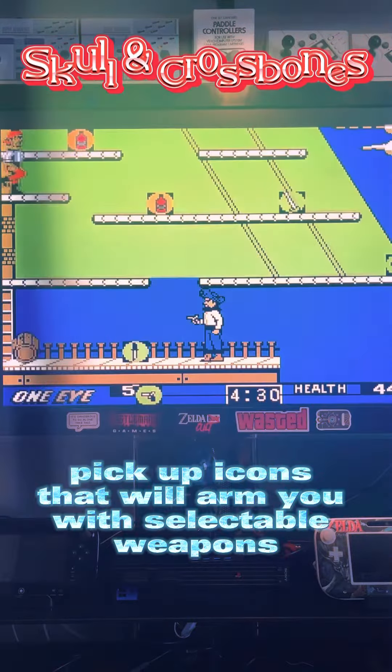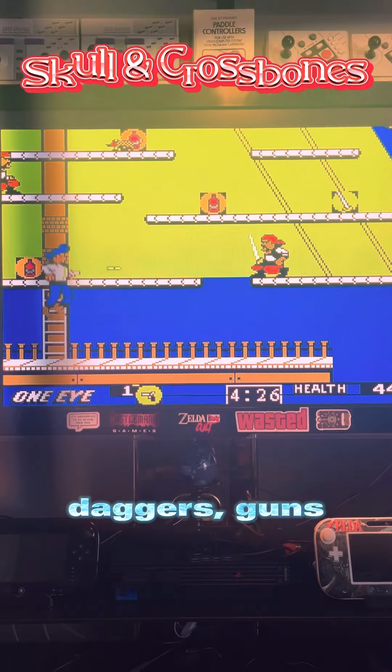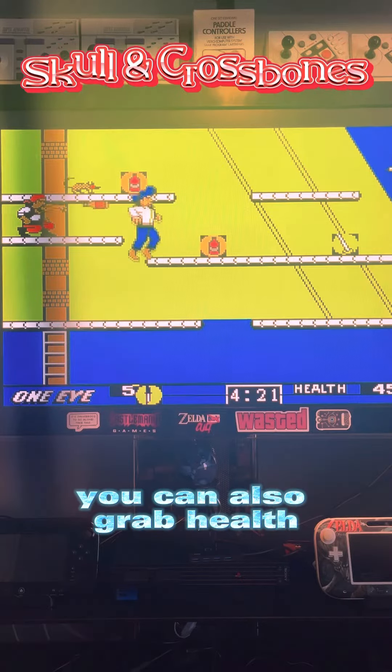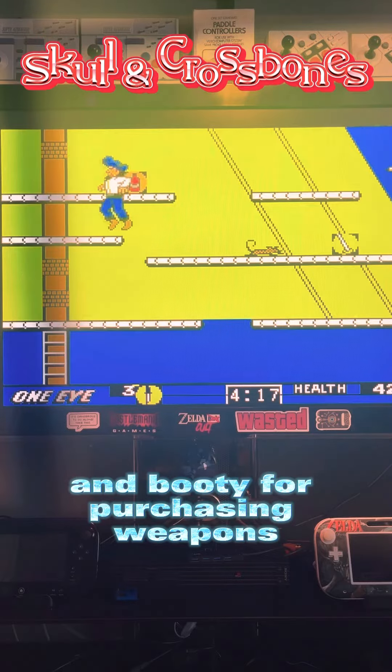Plus, pick up icons that will arm you with selectable weapons, including swords, daggers, guns, power fists, seeker fireballs, and magic scepter shots. You can also grab health, shields, extra time, extra lives, and booty for purchasing weapons.